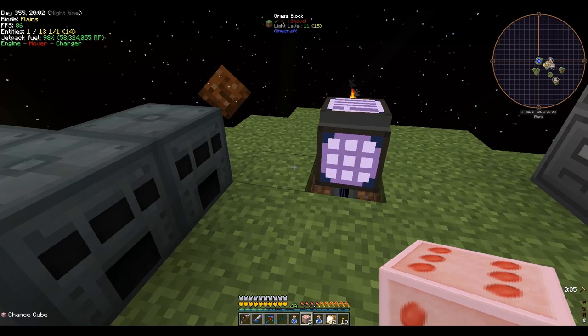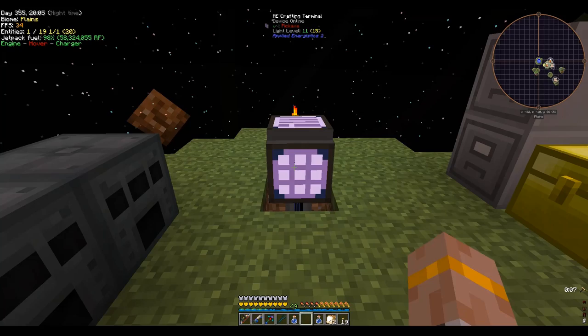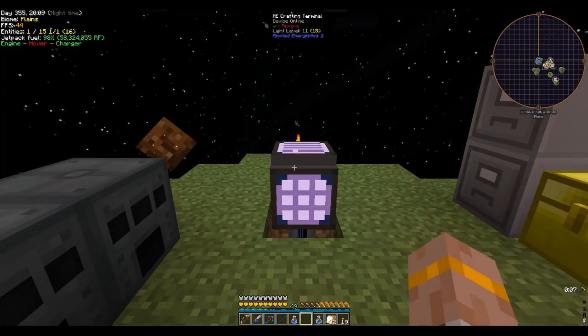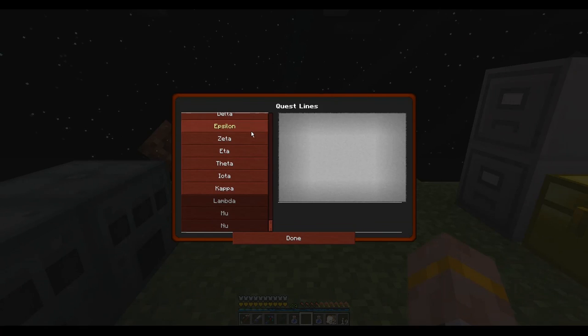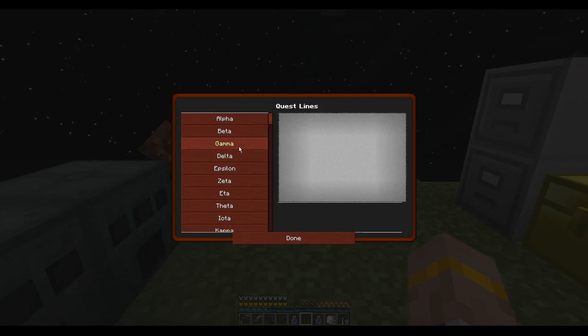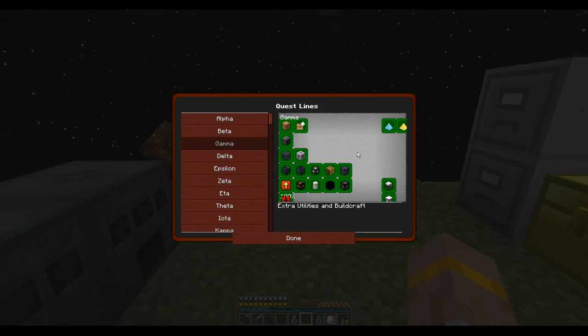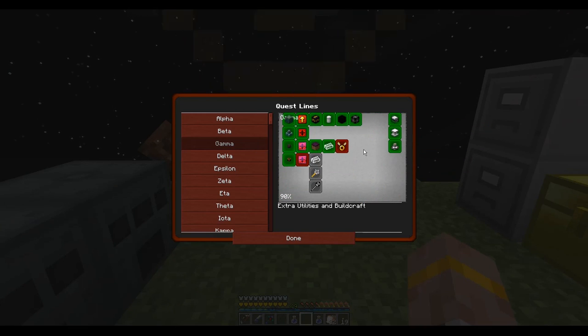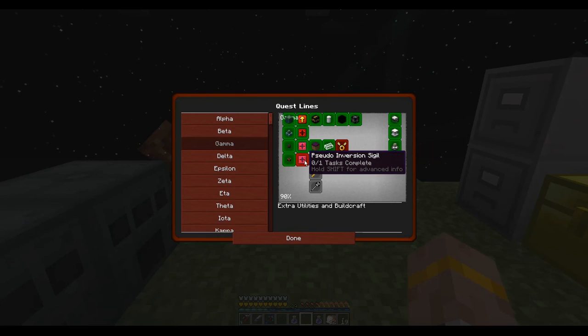There's two chests for the end of the episode. That brings us to the end of the top quest lines — all of these things are done. Now we only have five left to go. We have to make an angel ring — angel wing ring — I'm not really sure. We also have to make the pseudo inversion sigil if we want to go any farther, and that's going to be kind of difficult. This requires a complicated ritual.